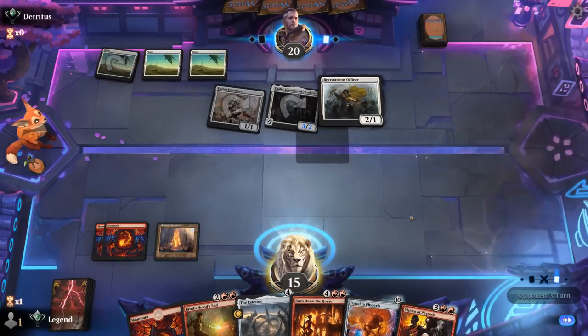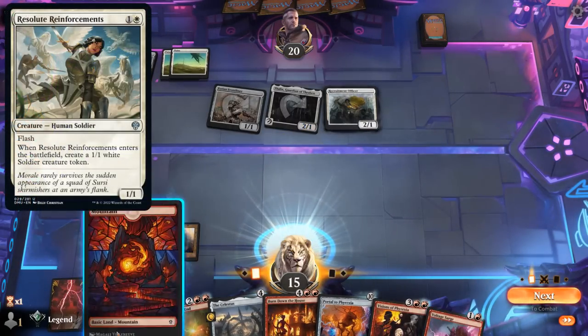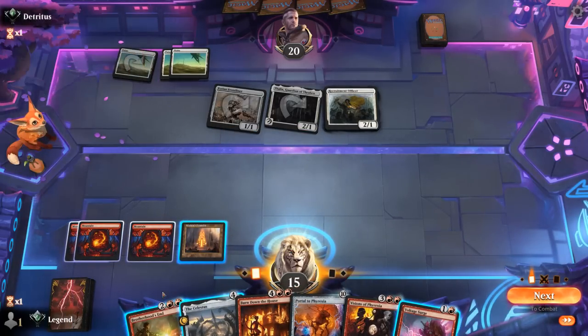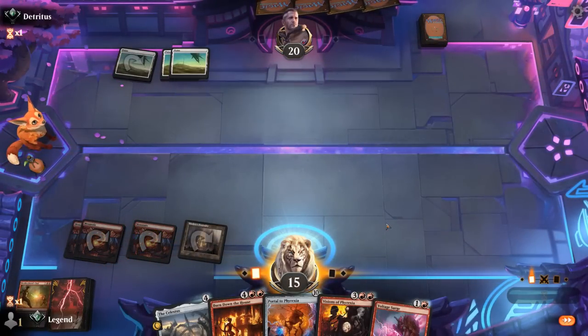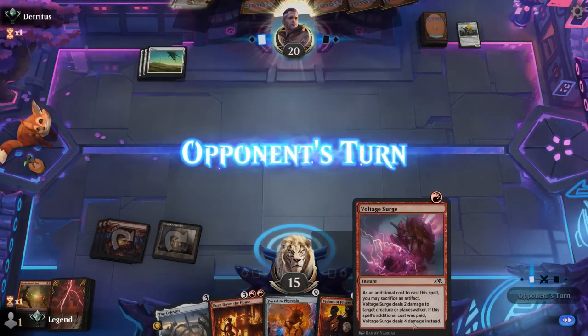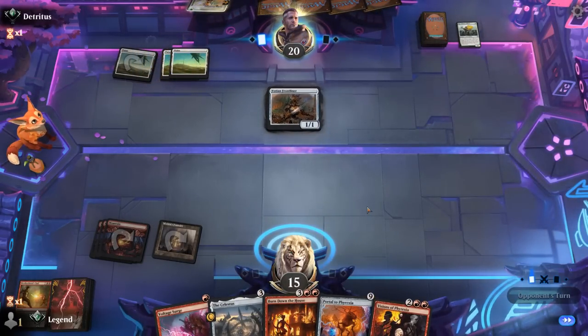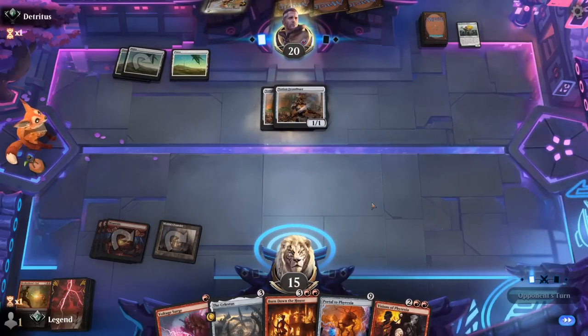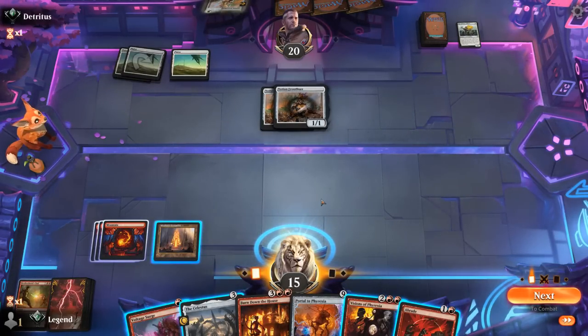The opponent commits another officer to the board and might have reinforcements in hand. We'll cast Brotherhood's End, and then next turn we can go Celestus plus Voltage Surge or get our Visions going. Double Frontliner — those represent four damage — and then Abrade draws. We have a couple of options; next turn I'm likely to cast Burn Down the House, so the only guaranteed way to do that is to play Celestus right now.